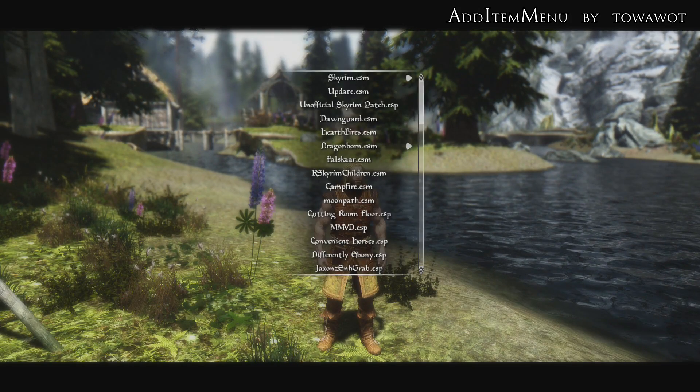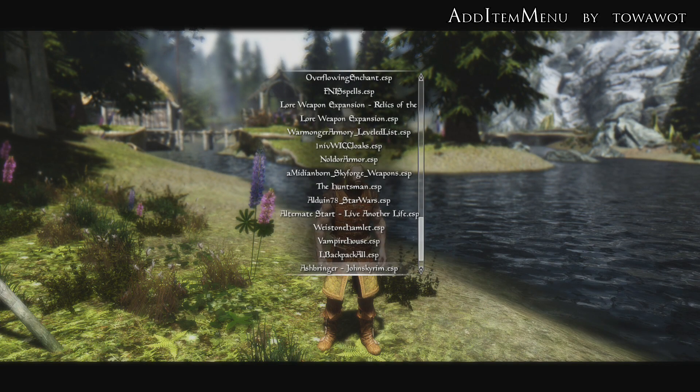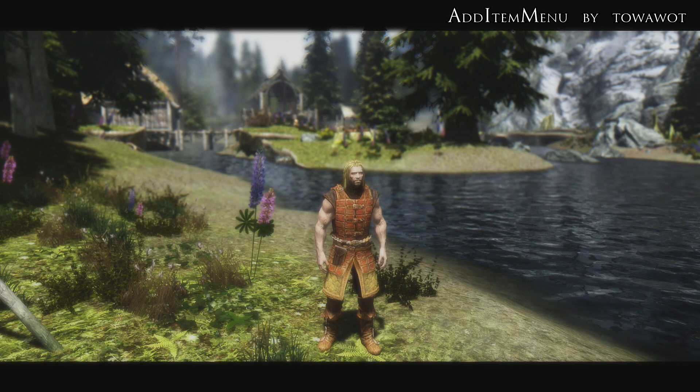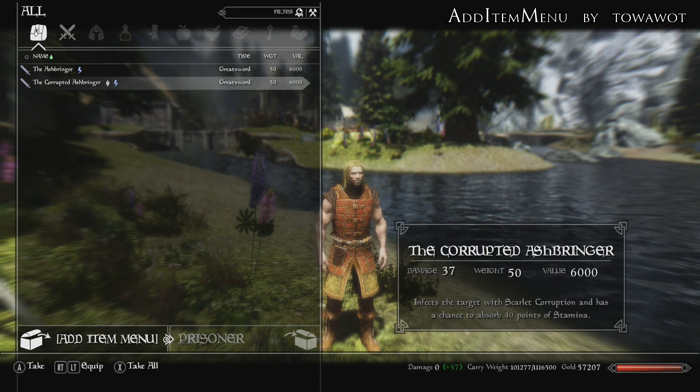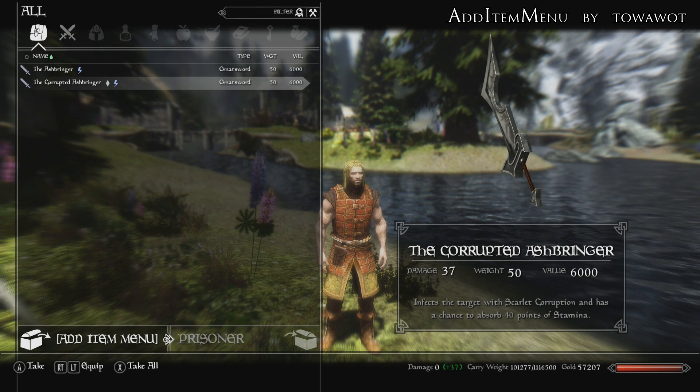Let's go and have a look at another one — this time I'll go for a mod. I'll go down to the bottom of my list for the most recently added mod, which I think is the Art of the Catch. Add Item Menu is also there at the bottom. I also have the Ashbringer on here as well, so let's go over the Ashbringer from John's Skyrim. And you can see straight away we have the Ashbringer and the Corrupted Ashbringer. If you're not familiar with this mod, I do recommend you check that out on the Skyrim Nexus — it's a very decent mod.